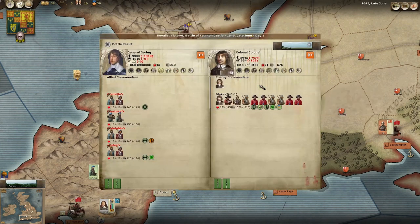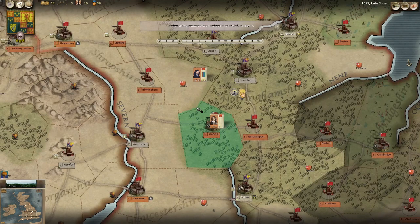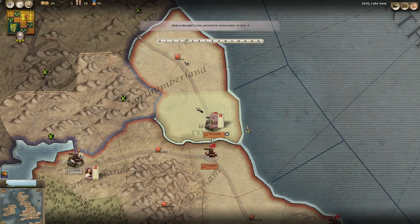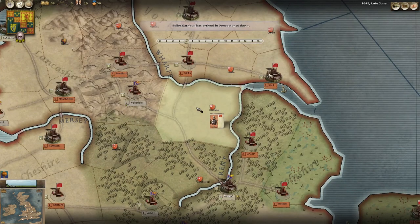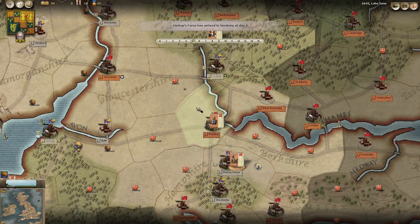In Taunton it looks like Colonel Blake has tried to sally out from Taunton. We won the battle but we did take more casualties and we have some units that look like they've been destroyed. We lost 1800 men and no horse - they only lost 950 with some horse, but we did win the battle and they are still in Taunton. That will hurt their strength. It looks like Fairfax has moved away from Leicester, which is good. Some parliamentary troops are moving around - some of their smaller units and garrisons have started to spread around the place.